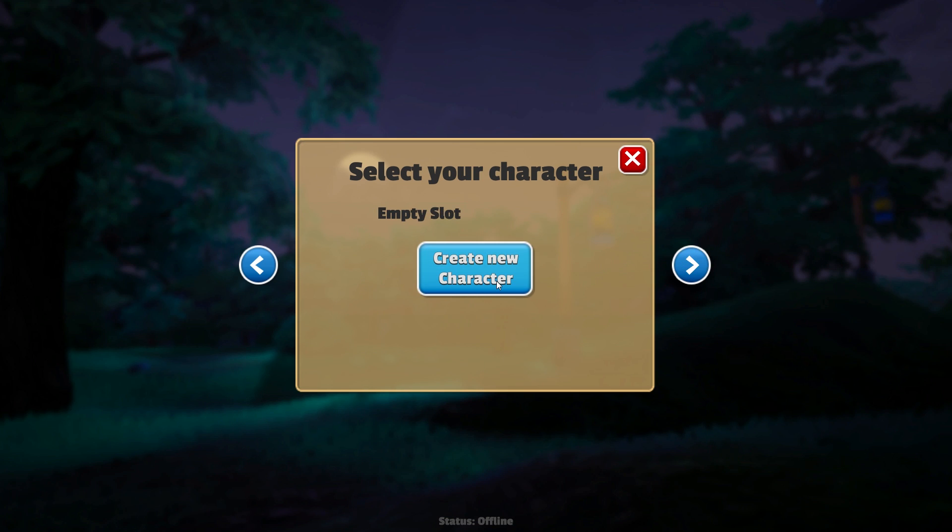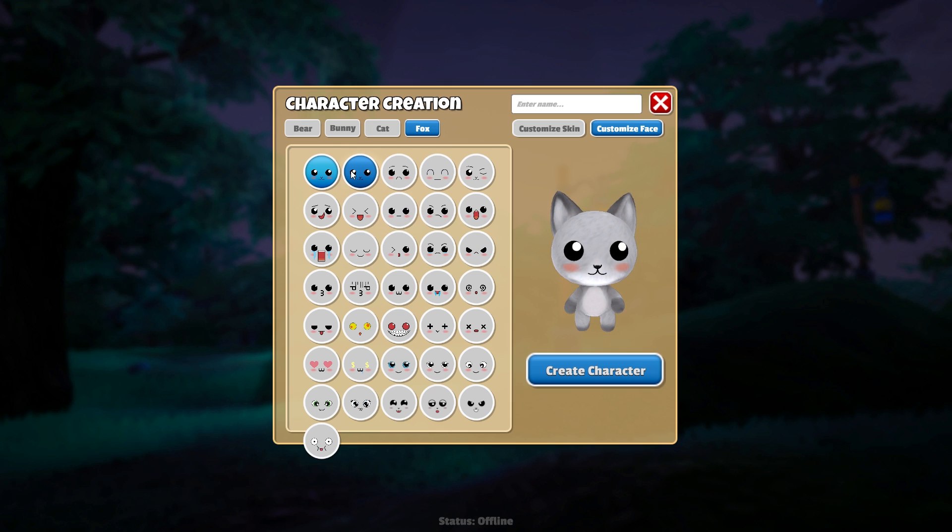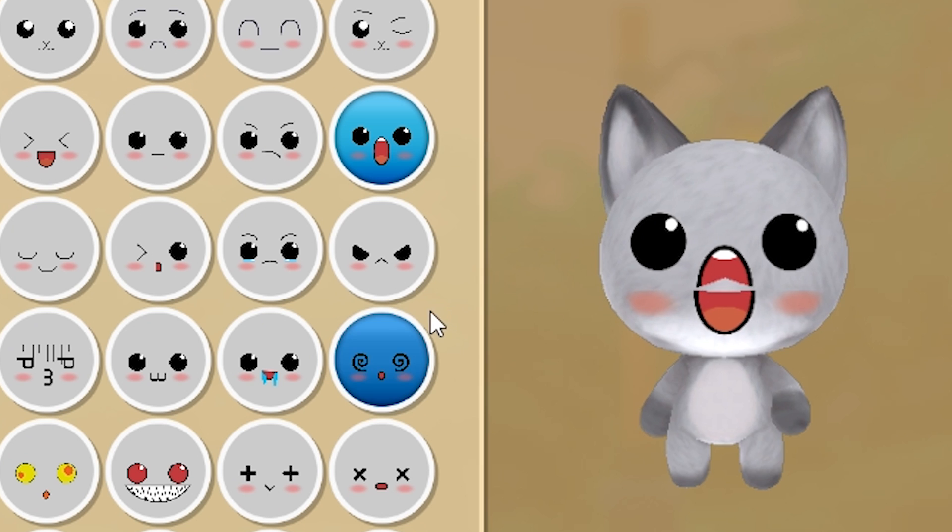I wanted to see if maybe we could see the new character — yes, the fox! They added the fox to the alpha release of the game, and look how adorable he is. Oh my goodness, and they have tons of different faces too. I'm not sure if we ever explored the faces.